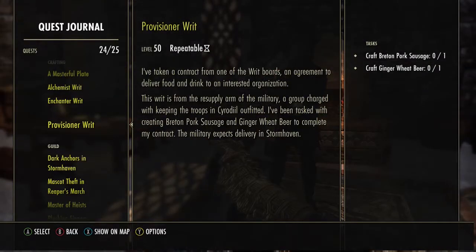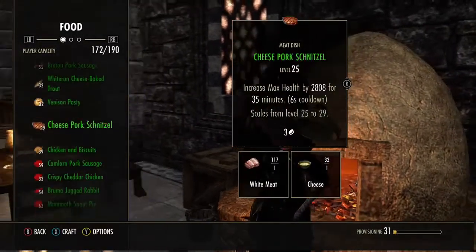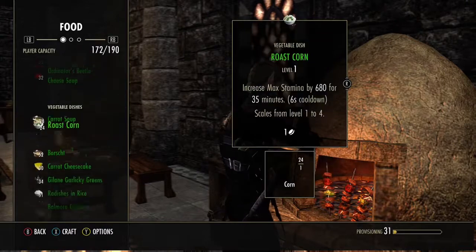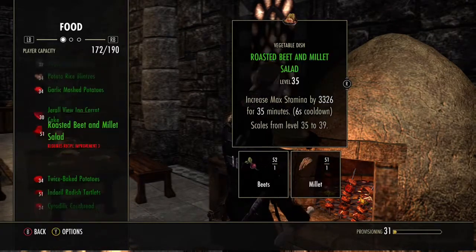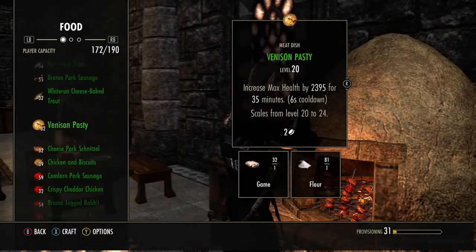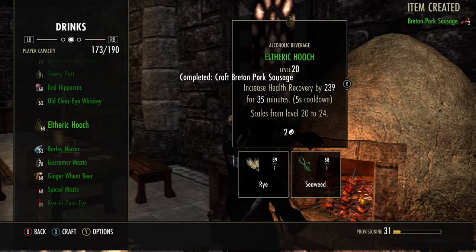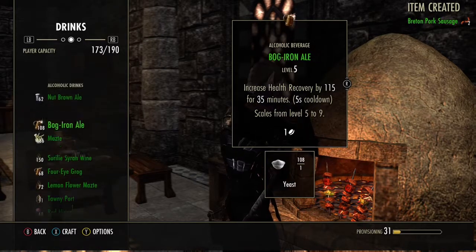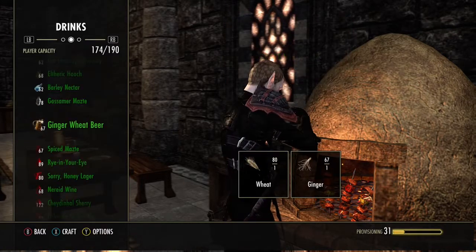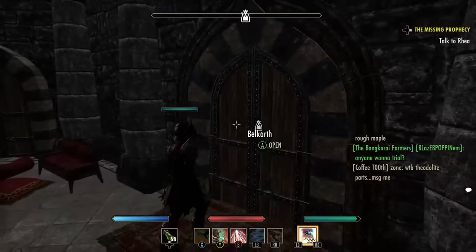If you complete level 10 writs, you're gonna have better drops for materials. For the provisioning, for all these recipes, you could just get these from doing delves or a dungeon, or just searching desks, bags, backpacks all over Tamriel. Since my provisioning is only around level 31, it's just going to be a lot of green recipes, which are pretty easy to obtain. You can always go to a guild store and find these.